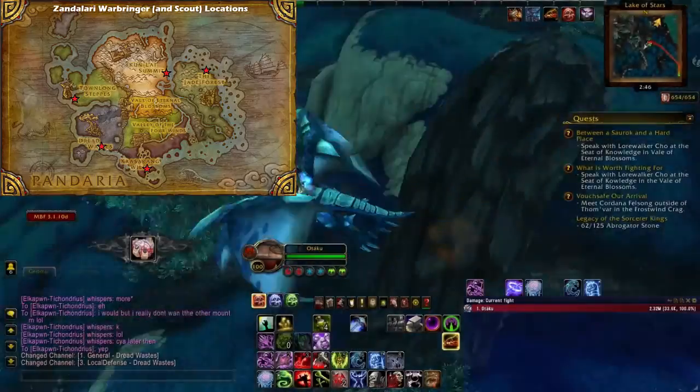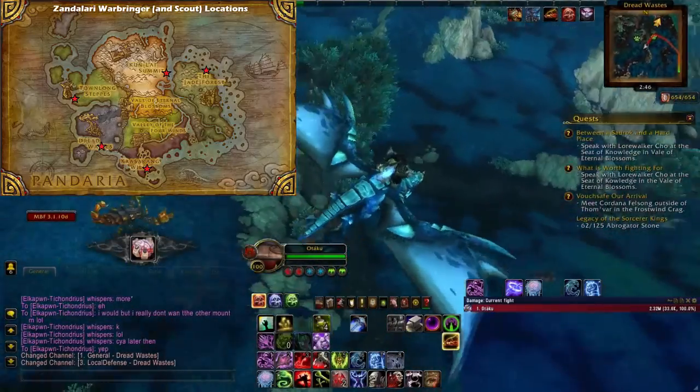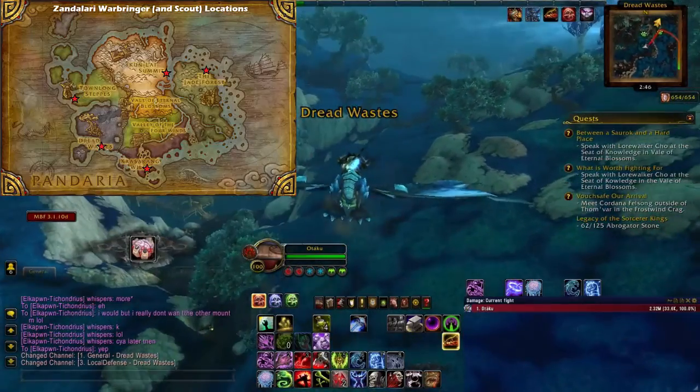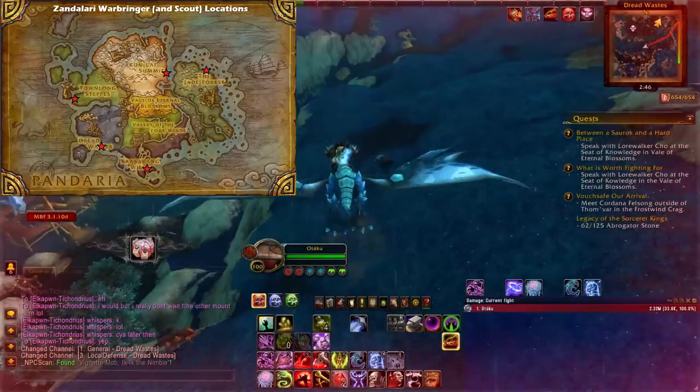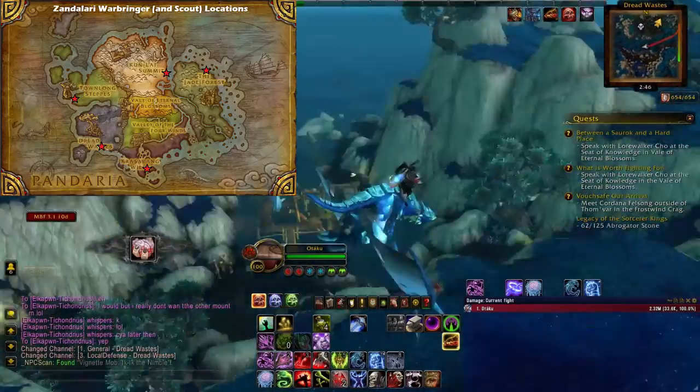The War Scouts themselves — the little guys — they drop one Xida token, and that's it. So you have one out of four. As you can see, that's NPC Scan. That's what it does down there — it found that rare mob.